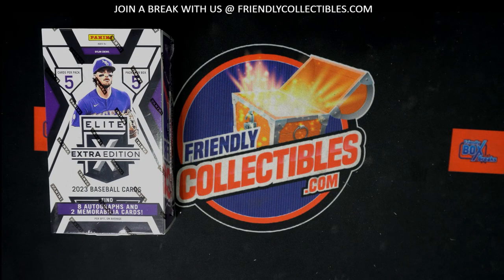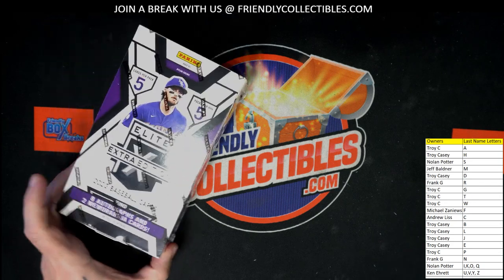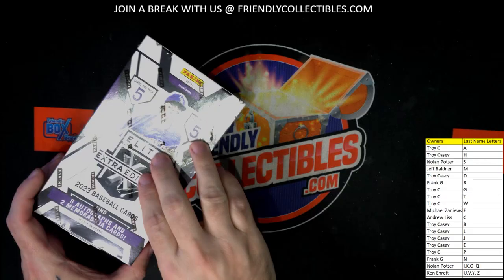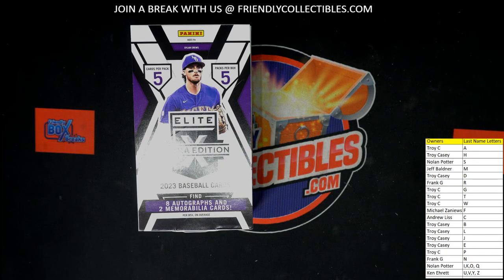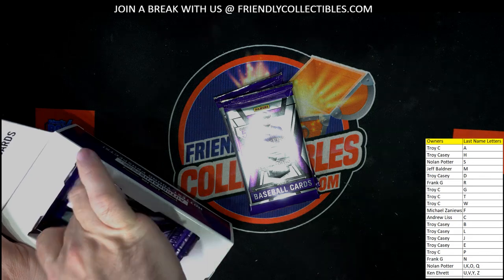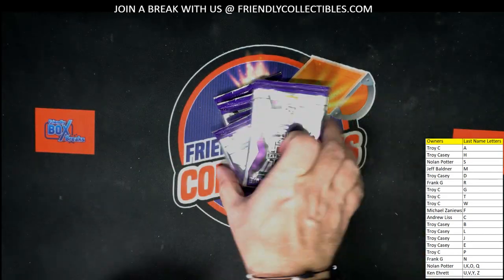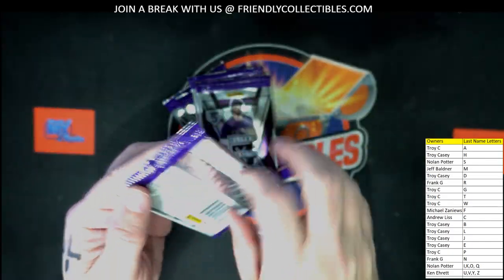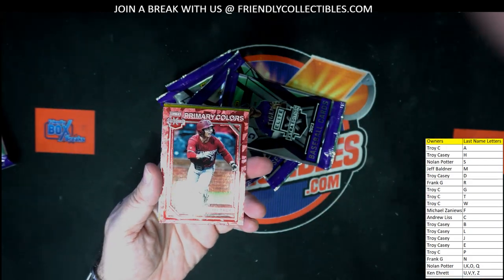I'm gonna put those last name letters on the screen for you. We'll pop this thing open — Elite Extra Edition Baseball from Panini. So that was the break where there was a trade. That's crazy. I mean, I'd be sick to my stomach too. Can you imagine trading away the Pirates and then that gets pulled? When you see Ted, because he comes in — I don't know if he's here right now — but if you see Ted, ask him about it, man. He'll tell you. Yeah, that was just something, man. That was crazy. I couldn't imagine. All right, Elite Extra Edition coming right up. I don't know that I'd ever want to trade again either. If something like that happened to me, I'd definitely be losing sleep.